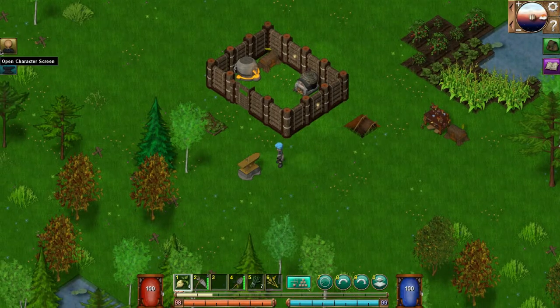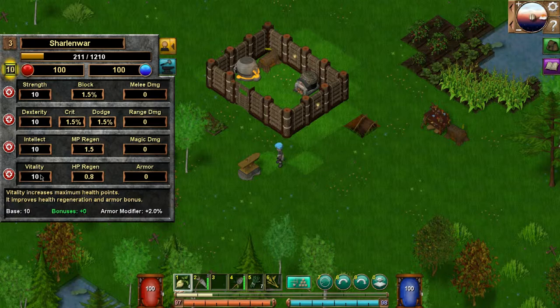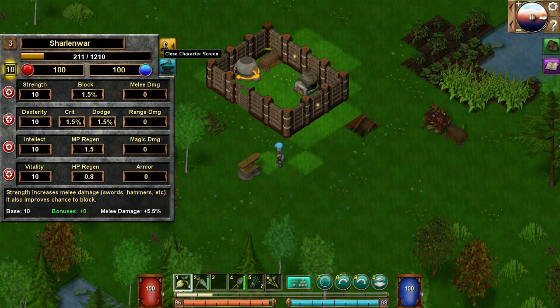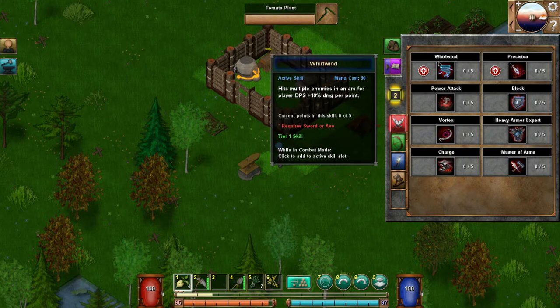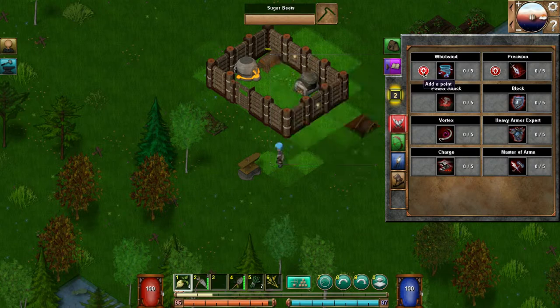I have skills to increase — 10 stat points! It says melee dexterity to dodge or perform critical strikes, that's kind of cool. Let's keep going. I'm not sure what I'm going to spend the points on. There are some skills — increase the chance of critical strike by one percent per point.